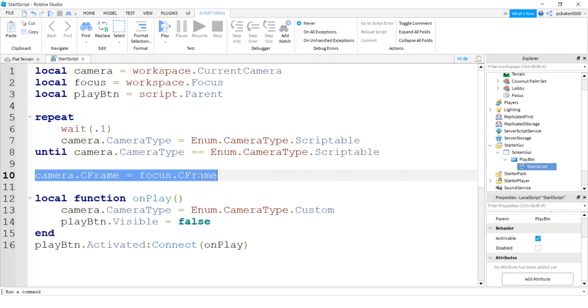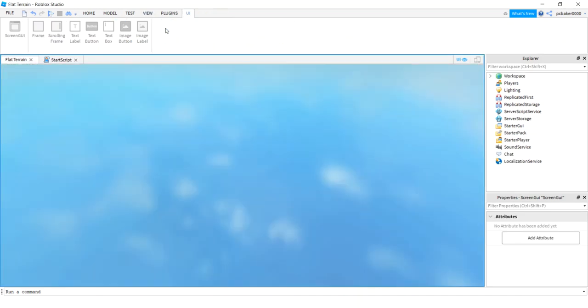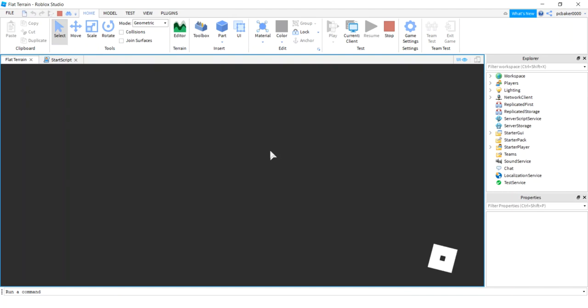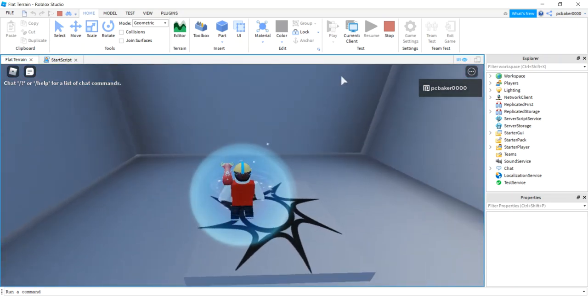One more thing: if you die, that start button might pop back up and that'll be annoying. So go to the ScreenGui and set ResetOnSpawn to false — that will fix that problem. Let's go ahead and play it. There we go — there's our start screen, looking good. Hit our button — boom, we're in our very very simple lobby. Cool beans!